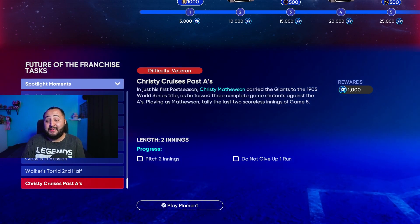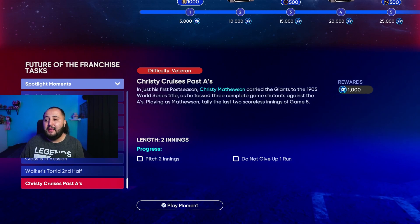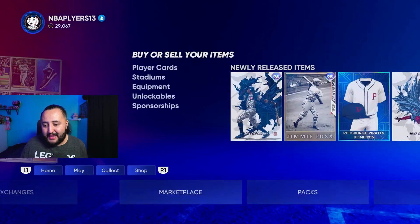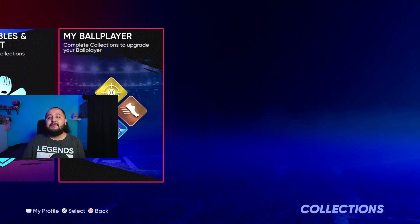So save some moments for the double XP week and see if it's worth it. I think it is, because you get a little more XP by saving them toward the end of the program versus doing them at the beginning. Anyway, let's get right into the stub method — it's through collections.